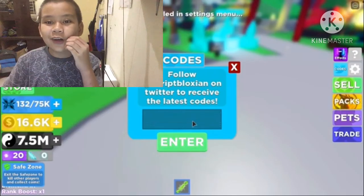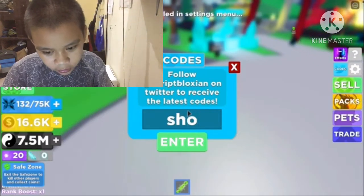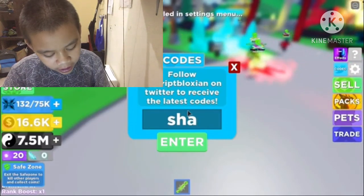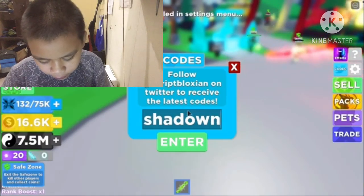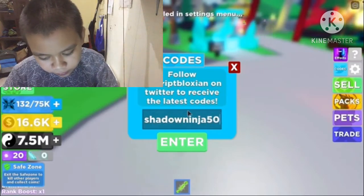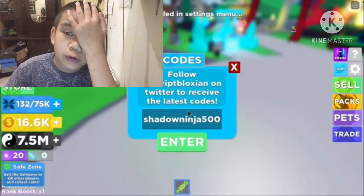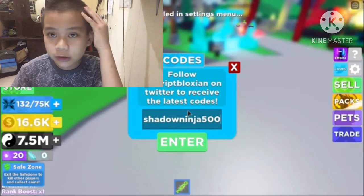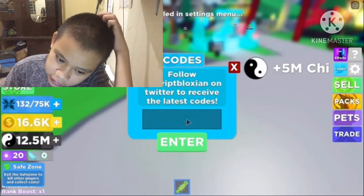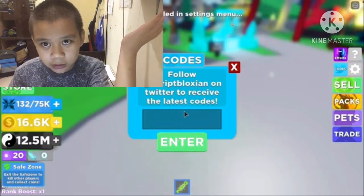Okay, so shadow ninja is the next one. What's the number again? 500. I have a note beside me because I can't remember all of them — after reading Twitter I wrote down five of them. It gives you five million chi too, so good for a starter!